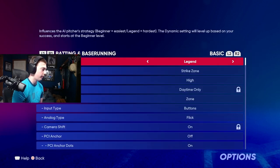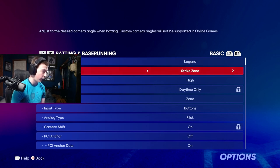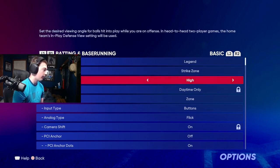Here are my settings. I strongly recommend using Strike Zone or Strike Zone High — pretty much every competitive player uses one of these two. I've always used Strike Zone because I can see the ball the best. For in-play view offense, I recommend setting it to High. It doesn't matter as much, but I see everything better for base running. Some people use Dynamic or Medium, but I've always used High.